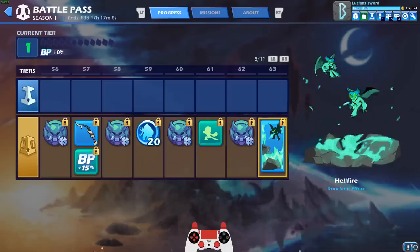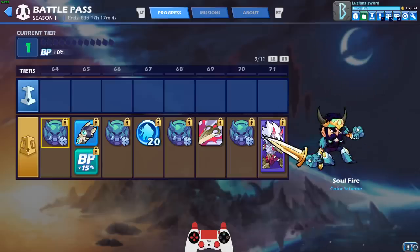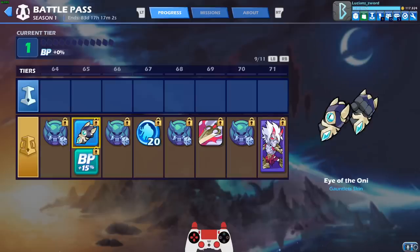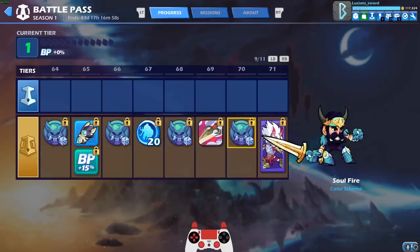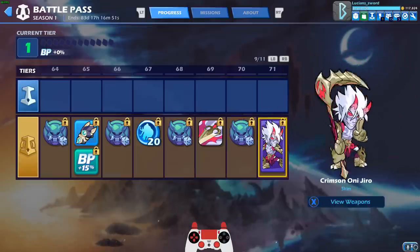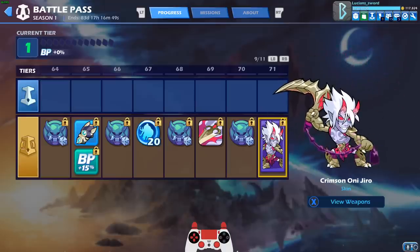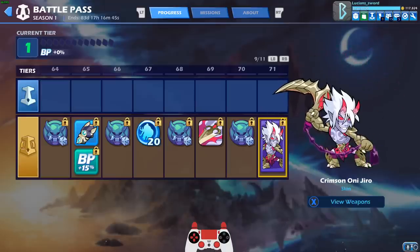This is probably one of the best things in the Battle Pass — the Hellfire Knockout effect, wow, can't wait to get that. The Eye of the Oni Gauntlet, it's not bad. Curse Kunai — it's animated. This is literally the best skin in the Battle Pass other than the Hattori skin in my opinion: Crimson Oni Jiro. Look at that — imagine that in different colors. Even the weapons look amazing. This skin is 10 out of 10.